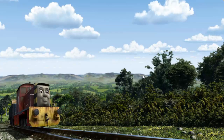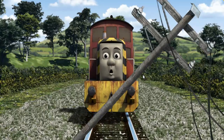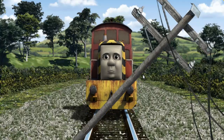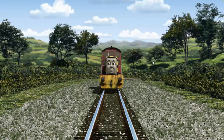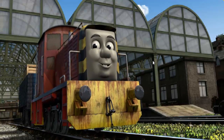Salty set out for Knapford Station. Suddenly, Salty had to stop. He needed to go a different way. Show Salty the track that goes under the road. Let's go! Salty arrived proudly at Knapford Station. With your help, he was a really useful engine.